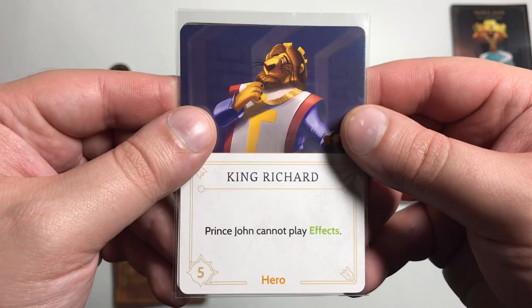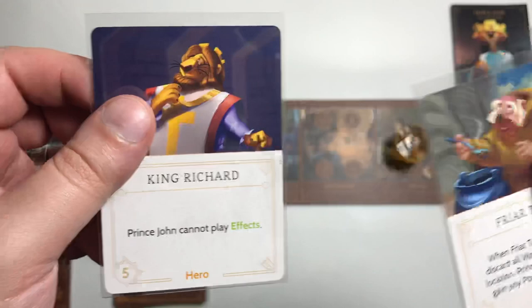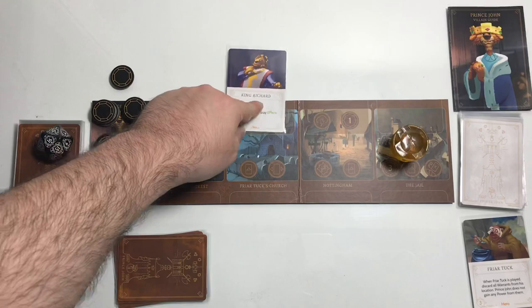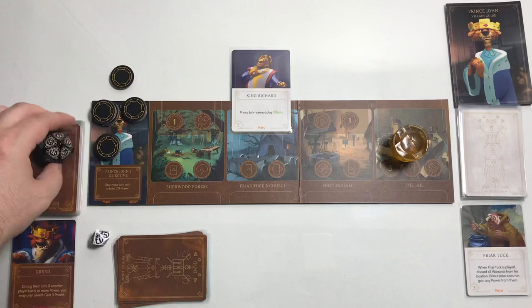The two fate options are: King Richard, five strength — Prince John cannot play effects; or Friar Tuck — when Friar Tuck is played, discard all warrants from his location and Prince John does not gain any power from them. King Richard is probably more detrimental to us, so we'll put him here. Move down to round 15, draw four cards.